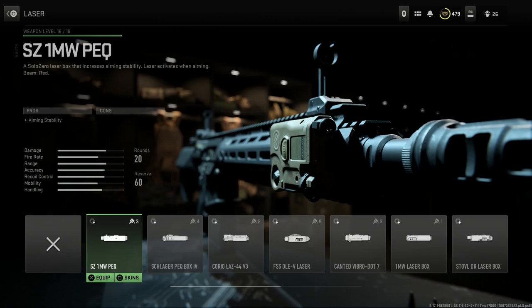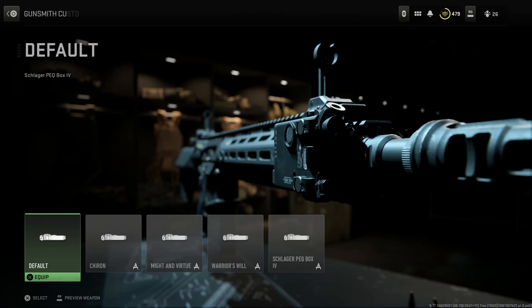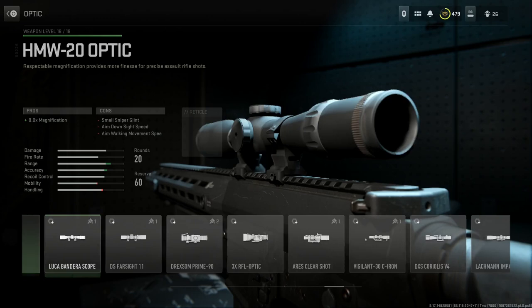He's running a top-mounted PEC-15 with a laser light combo. He's running a black laser light also, so I'm gonna go ahead to the Schlager PEC box — just looks a little bit better in my opinion than the OLEV. The base one is fine for the default, so we'll select that. It's gonna go on the right-hand Picatinny rail. Unfortunately, we can't do things on the top of the container rail, which is really annoying, but that's okay.